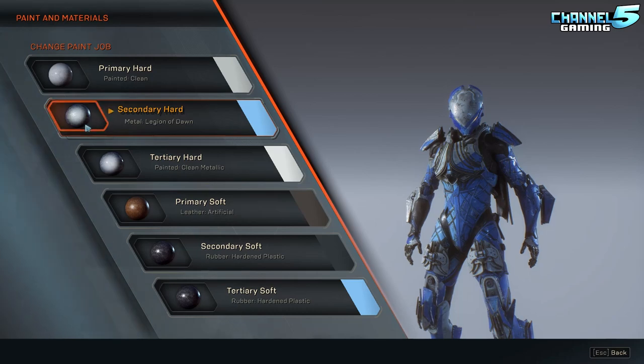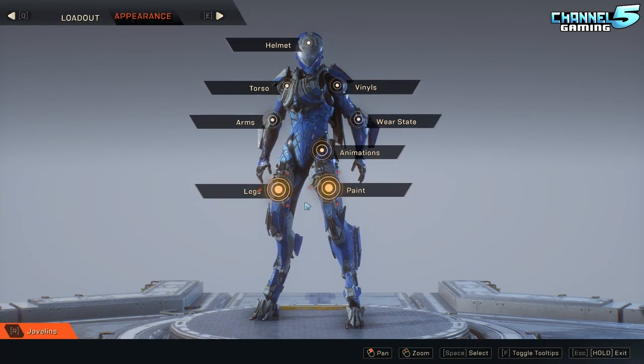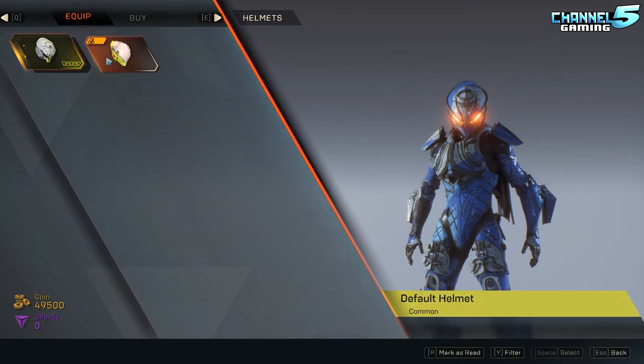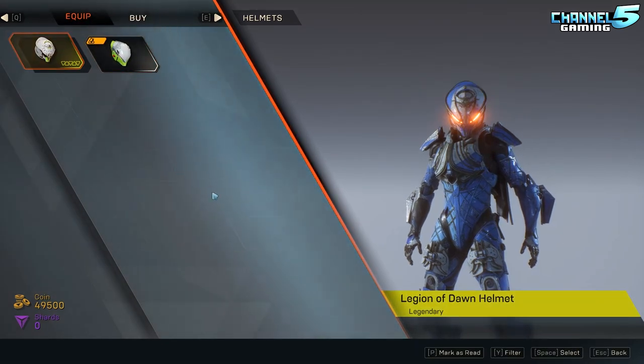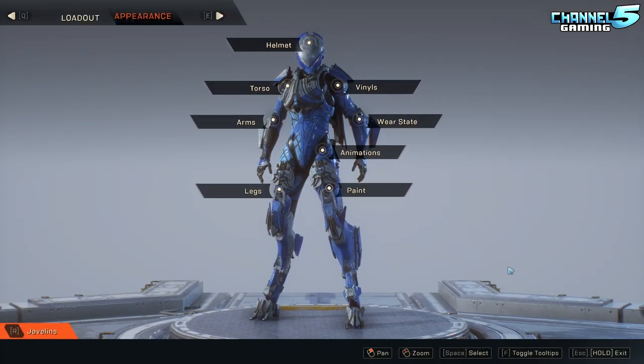QA testers have to verify every possible combination of materials, regions, and wear states to make sure nothing bugs out. Because these pieces are interchangeable and mix-and-matchable with future content, I think $8.50 is fairly priced. Five dollars would have been low. The interchangeable nature adds value you don't get in games where a skin is a single locked-in look.